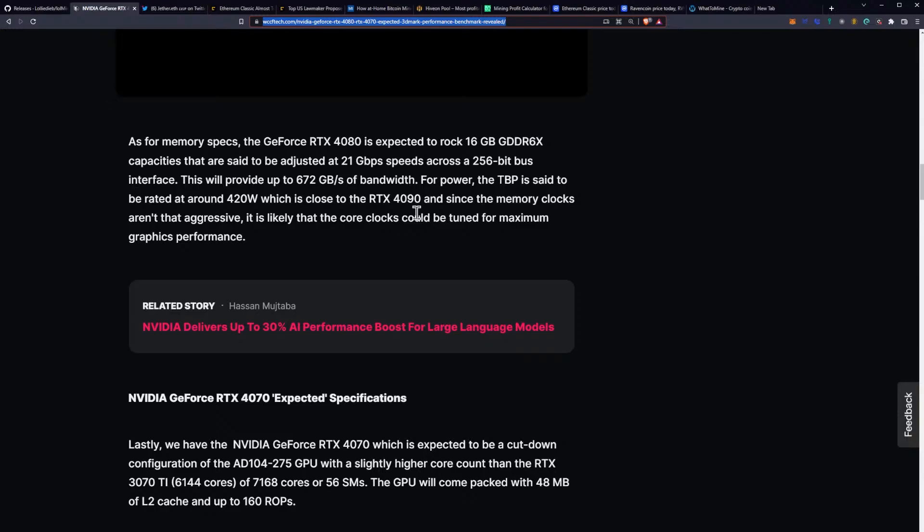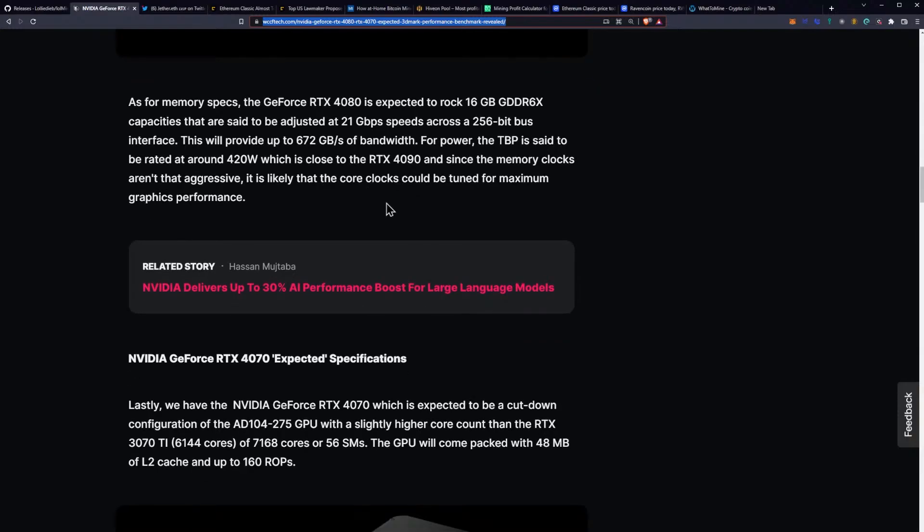This will provide 672 gigabytes per second of bandwidth. For power, the total board power is said to be rated at around 420 watts, which is close to the 4090. And since the memory clocks aren't that aggressive, it is likely that the core clocks could be turned down for maximum graphics performance or maximum mining performance.